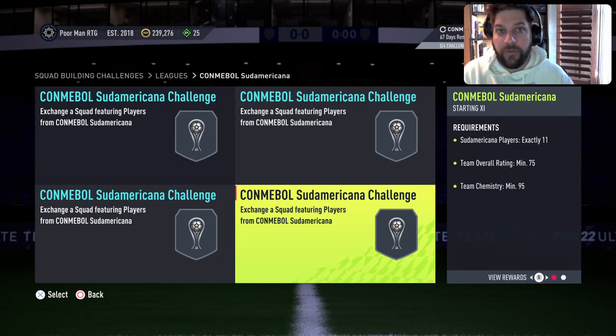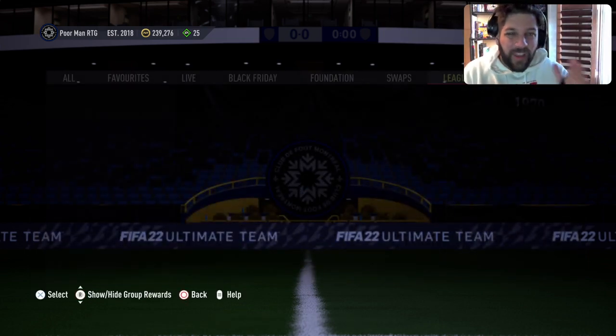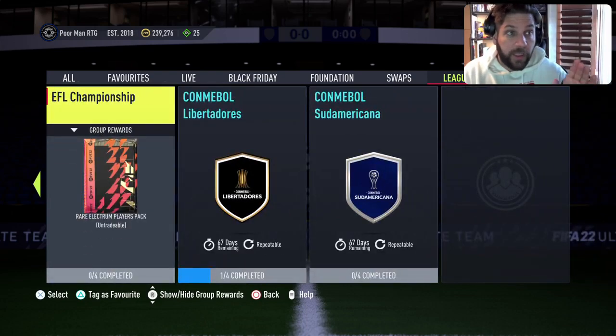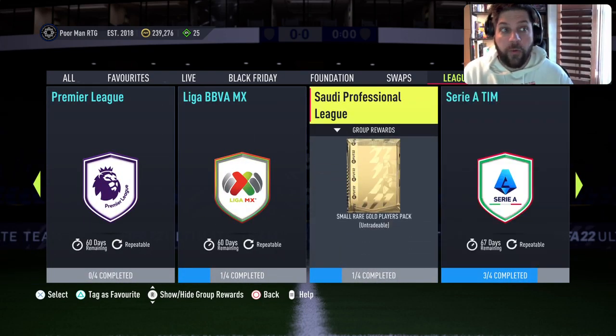For the Sudamericana you need all the high-rated players at around 1,800 to 2,000 coins, and the pack return is not great — there are two silvers packs, so it's not worth it. You can do it if you have all the cards from the bronze pack method, but I'd suggest selling the Sudamericana and doing the Libertadores instead. I'd also suggest selling the Championship to fund everything else. Saudi is really, really a good grind.